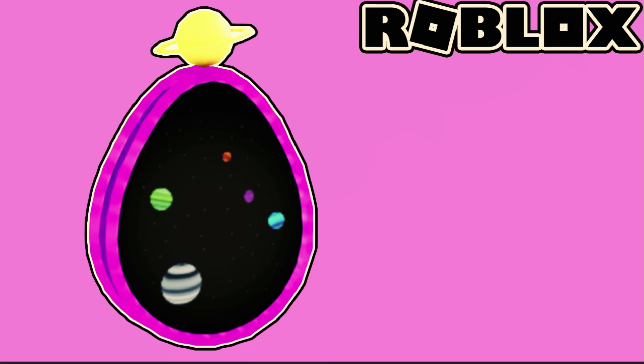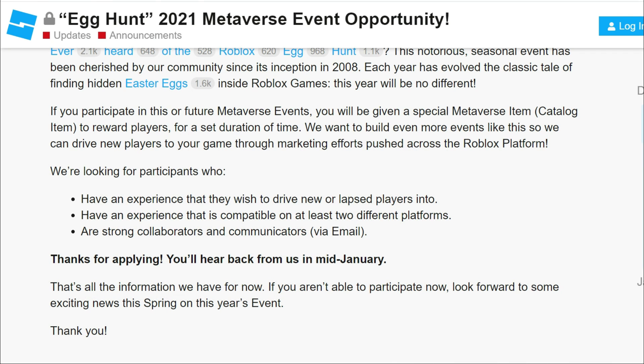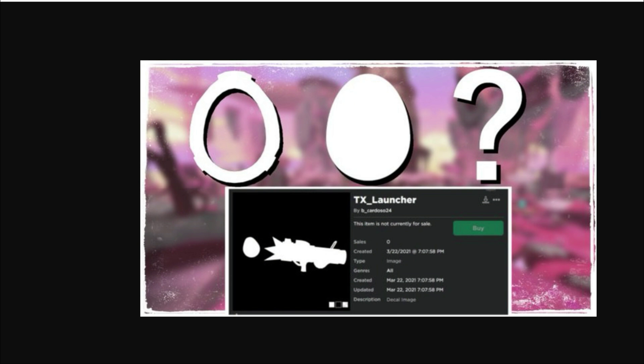They're starting to hide inventories, decals, and things on accounts that are part of the working egg hunt group, so I don't know if we'll be able to get more leaks. It sounds like maybe each game or different area gives you a certain number of gems, and after you collect all the gems you get the Fabergé egg. Hopefully they stick with that theme — I'm really looking forward to this.